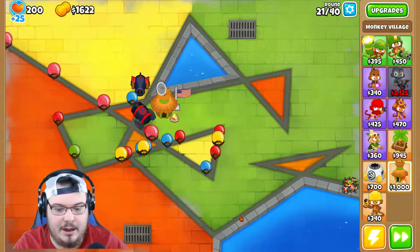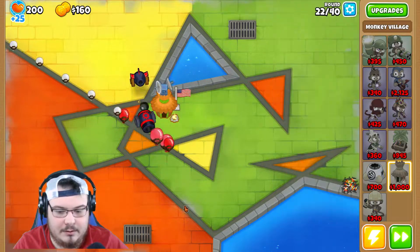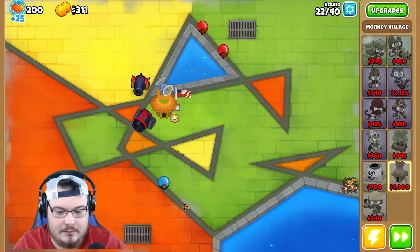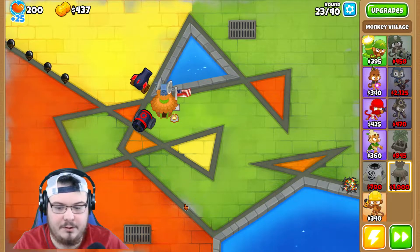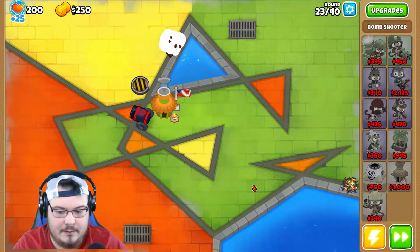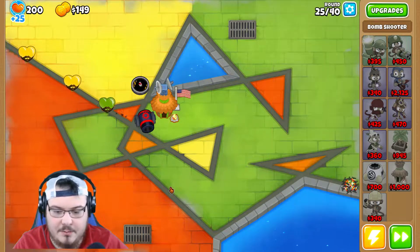Things are getting a little hairy now, but luckily we're going to be able to take them out. One balloon skipped through — I'm completely fine with that. Okay, we can get the missile launcher upgrade now. There we go, that helps out a good bit. Let's go with extra range and frag bombs on this one as well.